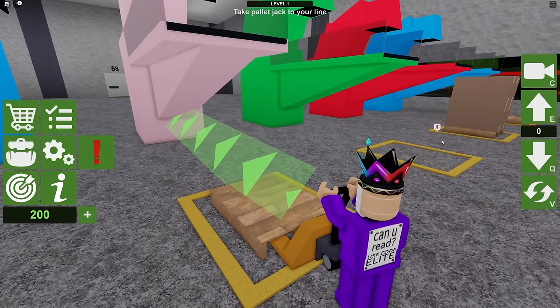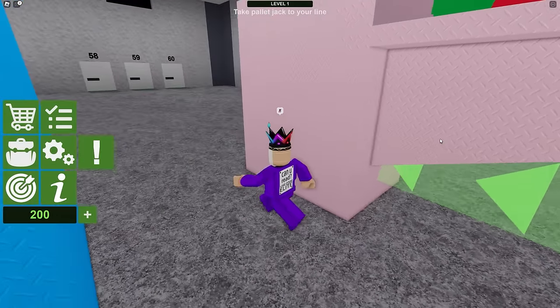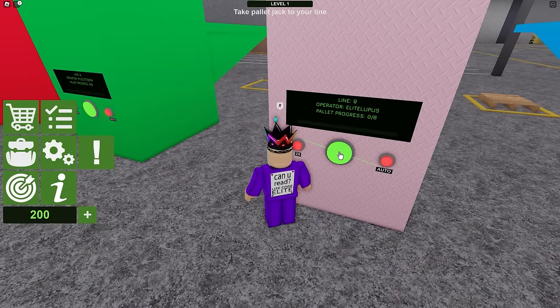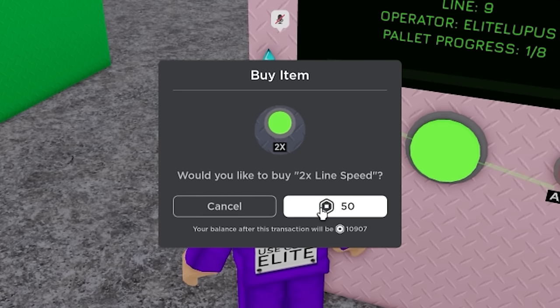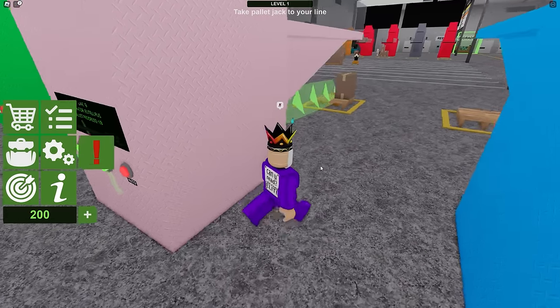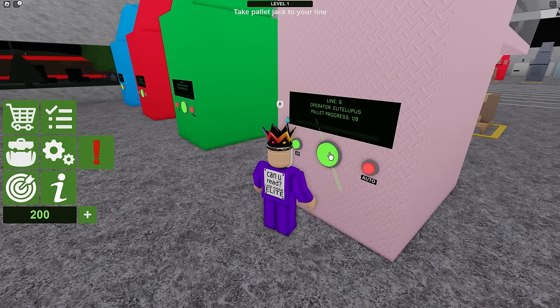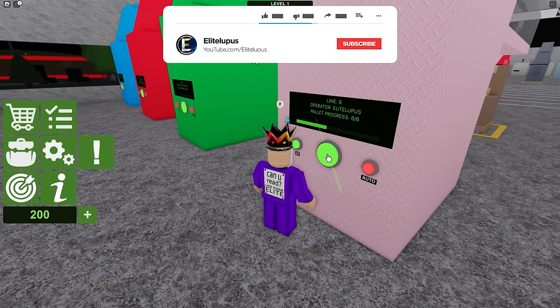Don't worry boys and girls — pro! Let's go over here, press this button. This is two times speed — buy that, that sounds good. There you go, it's two times speed now. All right, I've filled it up. We can only put eight on a pallet and then we've got to put the pallet ready for collection.